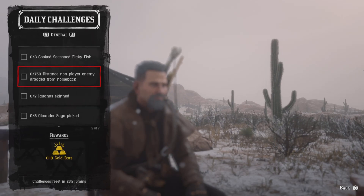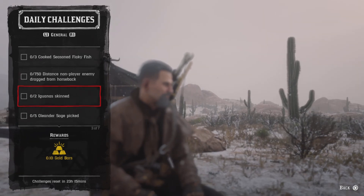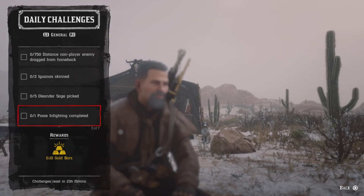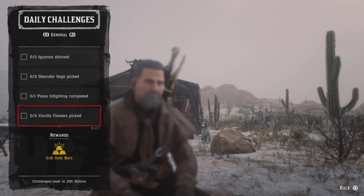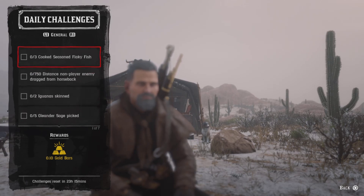We have: three cook seasoned flaky fish, 750 distance non-player enemy drag from horseback, two iguana skin, five oleander sage picked, one posse infighting completed, five vanilla flowers picked, and one visited shop in Strawberry.